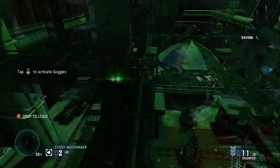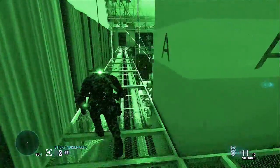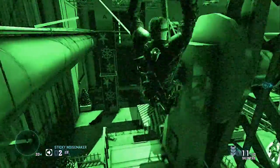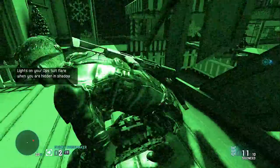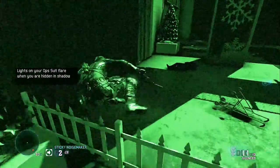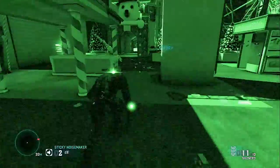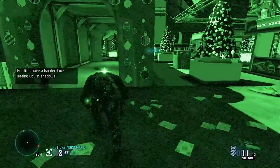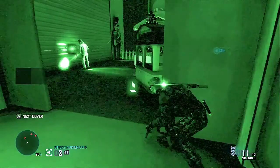Once you reach this part, you're going to want to turn on your goggles and sneak around. I did restart the checkpoint starting from when I came out of the vent, so the enemies might be lined up a little differently. You want to walk across the scaffolding, zip line down, climb down the ladder. I use night vision — you can turn it off and see decently in this light, but I recommend night vision so you can see the darker areas better.